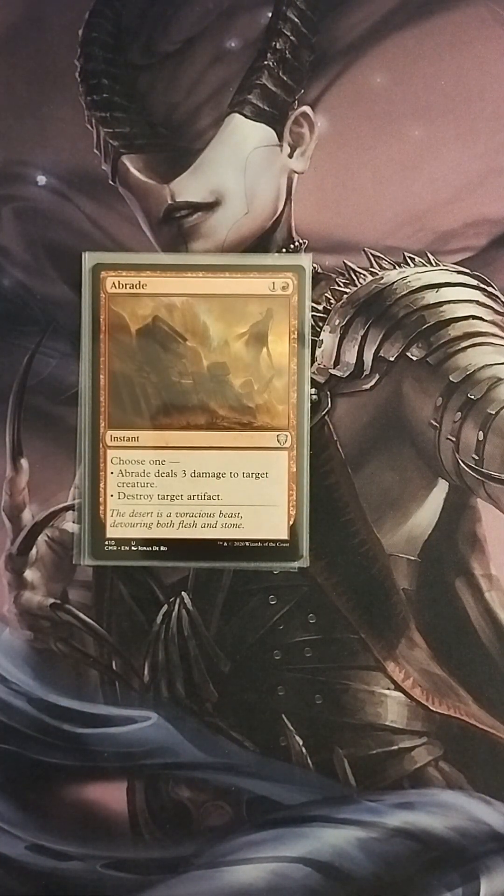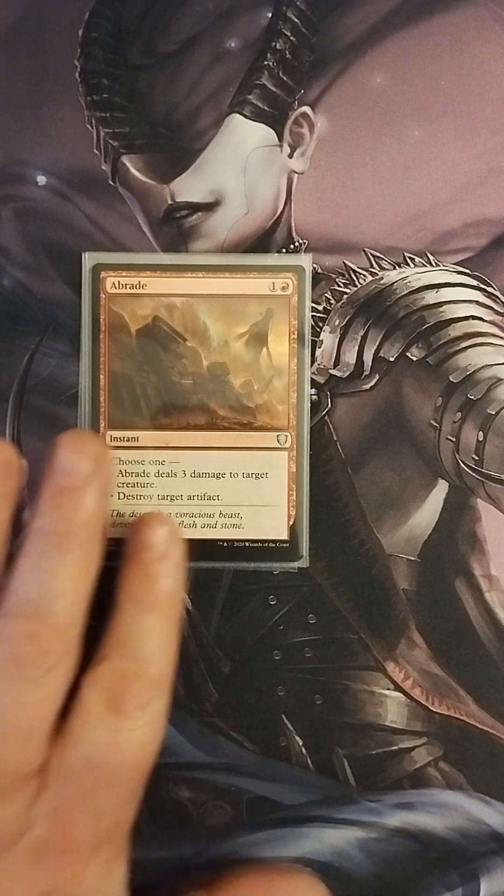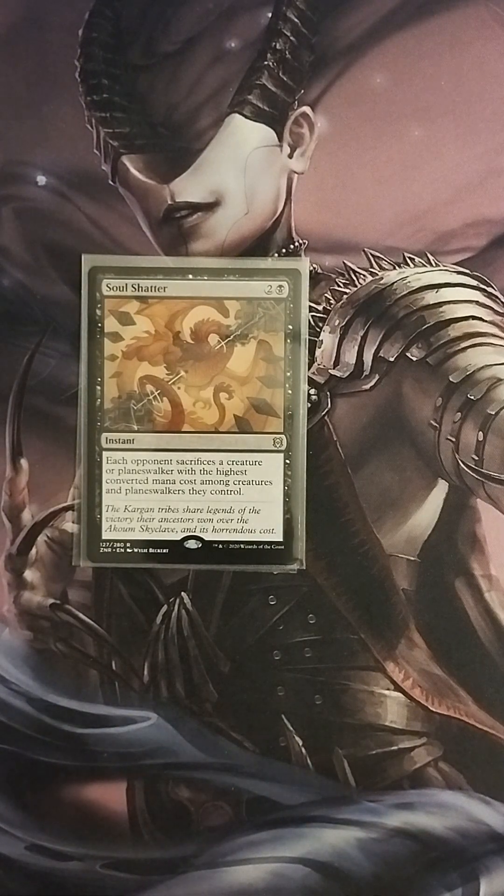We have Abrade — one colorless, one red instant, choose one: deal three damage to target creature, or destroy target artifact. I love the flexibility this card offers and always try to fit it into any deck that runs red. Next we have Soul Shatter — two colorless, one black instant: each opponent sacrifices a creature or planeswalker with the highest converted mana cost among creatures and planeswalkers they control. This is a good way to remove big threats on the field.